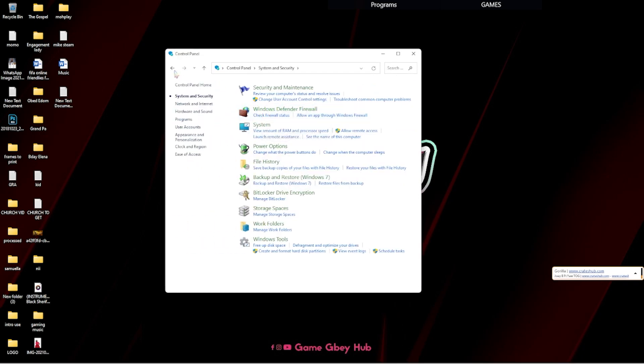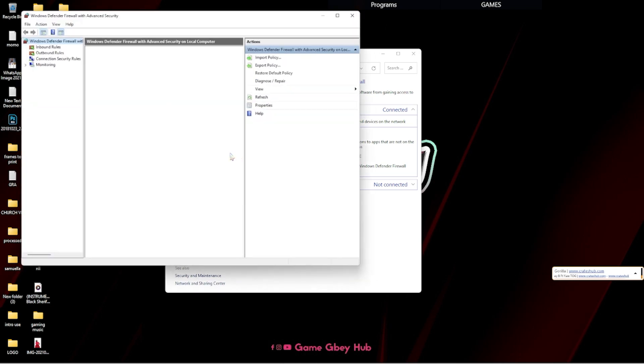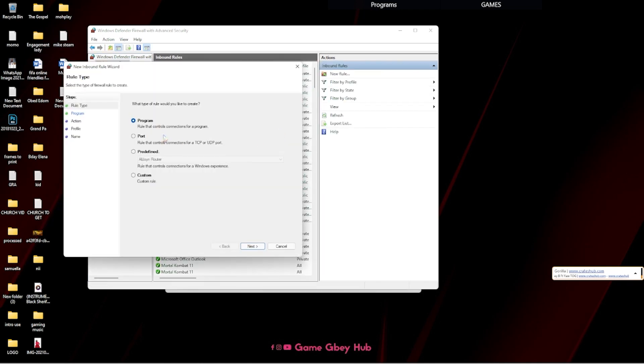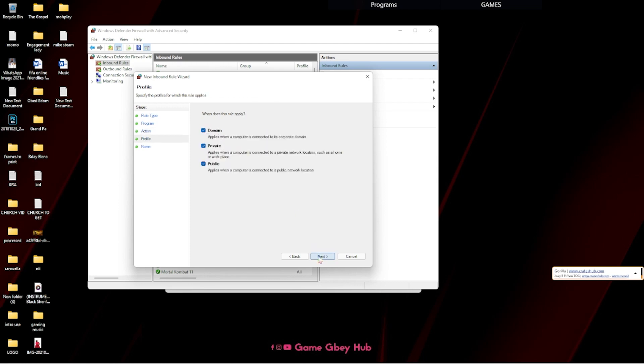First of all, you have to go to your Control Panel and navigate to your Firewall — that's Control Panel, Security and System, Windows Defender Firewall — and come to Advanced Settings. When it opens up, you go to Inbound Rules to create a new rule. Choose Program, then choose the path where your FIFA 22 has been installed. Go to Next, allow the connection, and name it FIFA 22.